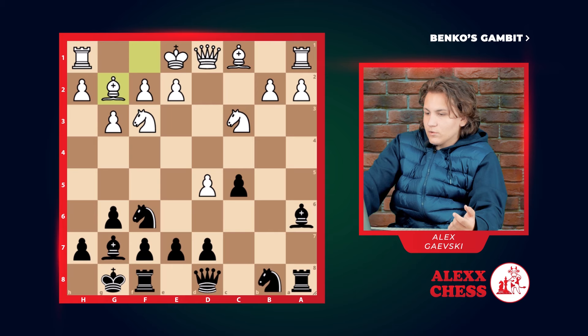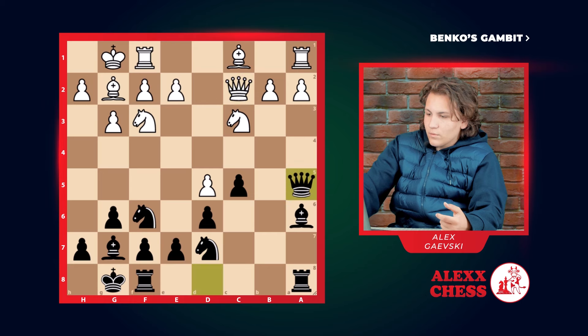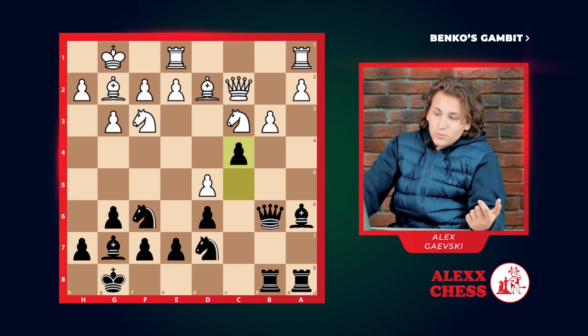But if he goes G3, we castle. White goes G2, we go D6. White castles, the Knight goes D7, Queen goes C2, Queen goes A5, Rook E1, Rook B8 doubling the Rooks, Bishop D2, Queen B6, we go B3, C4. This position is also pretty neutral and both sides have an equal chance to win.